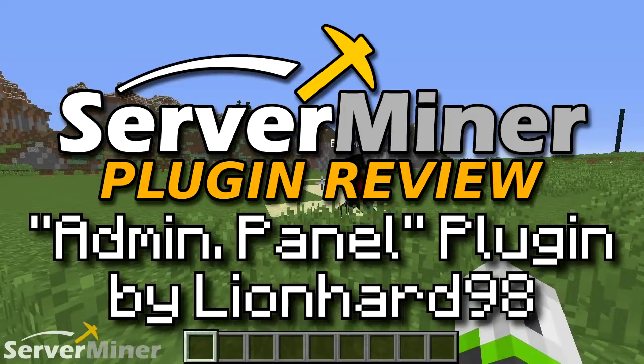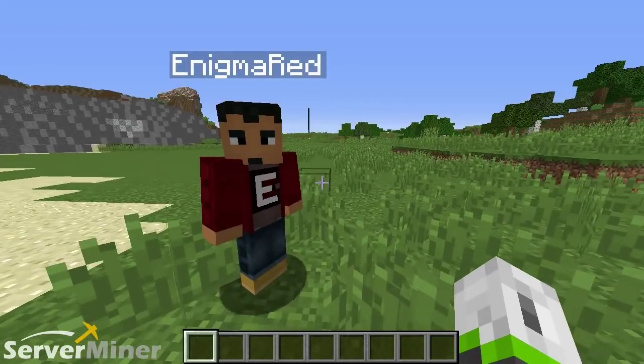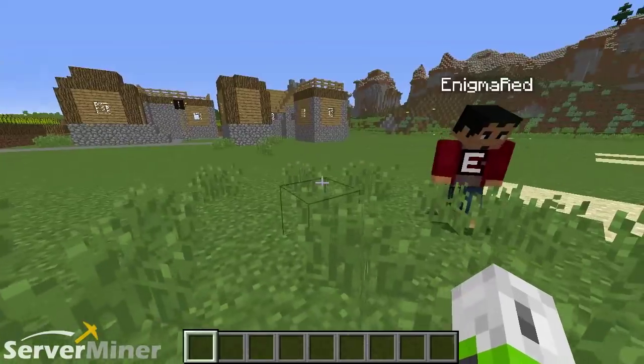What does this plugin do? So basically it allows you to take control of your server like you've never done before. You can look inside player's inventories and all kinds of stuff. We'll check it out as we go. All right, let's do it.